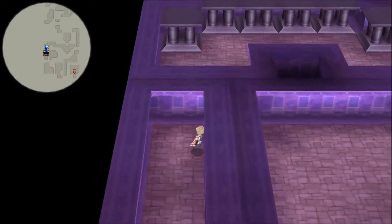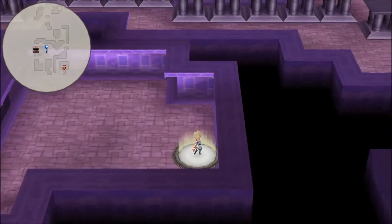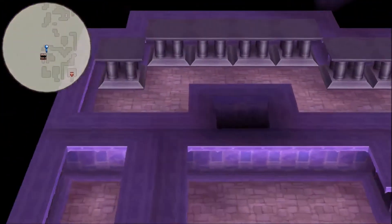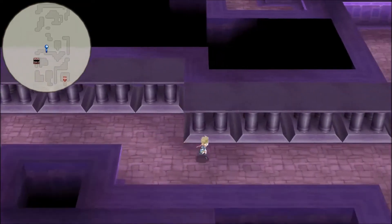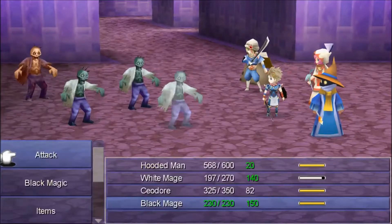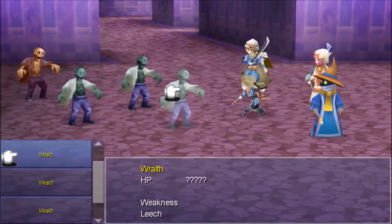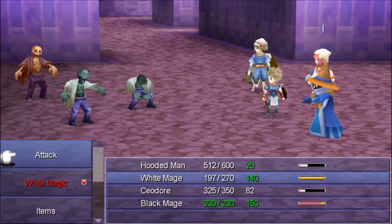A bomb fragment! They might be cold-blooded, so maybe fire or ice would work? I think I'll try ice first. So we're probably going to end up doing a bunch of backtracking. They're probably weak against fire — let's do it against all of them. Ceodor, did you seriously just miss that? How frustrating.